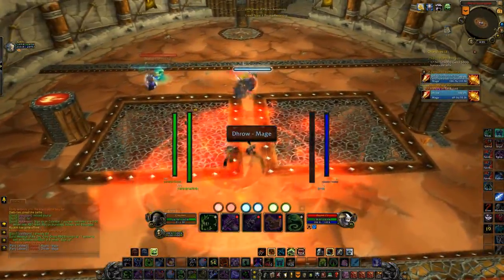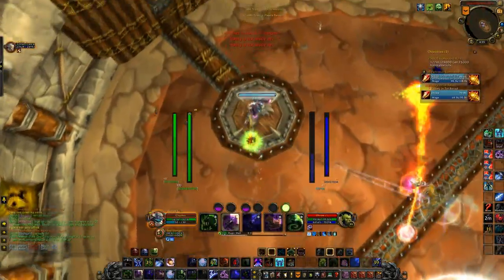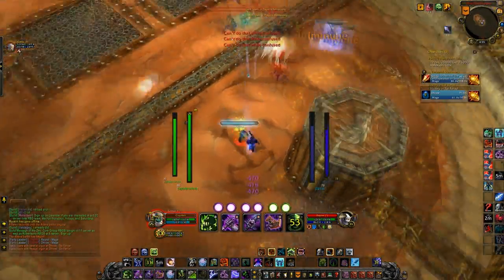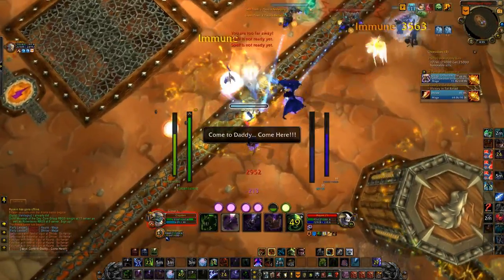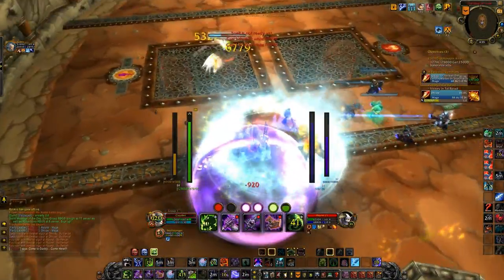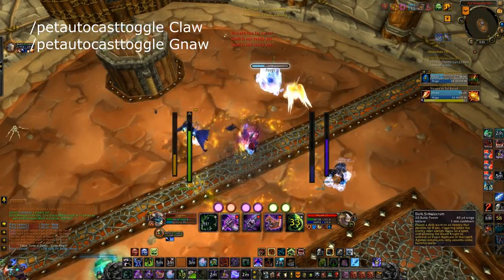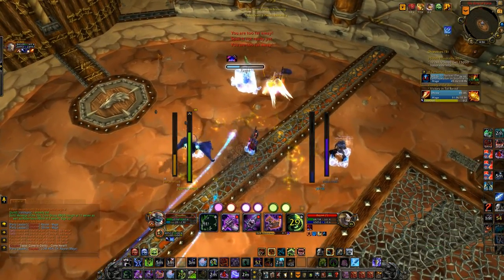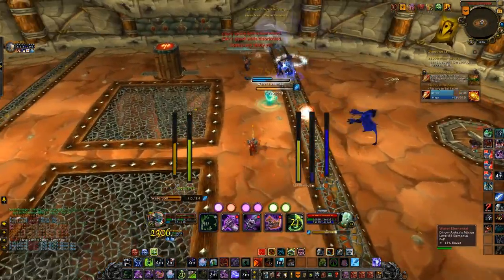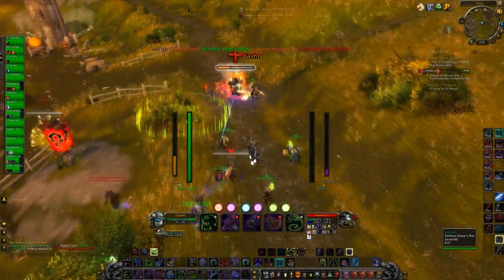The next macro is a ghoul claw toggle. A lot of people argue to have claw turned off so your ghoul keeps his energy and saves it for Gnaw, to get that three or four second stun depending on whether Dark Transformation is active. But claw does really good damage — I've seen it hit anywhere from 8 to 13K crits with Dark Transformation up. So claw is too valuable to ignore. This macro toggles between claw on and claw off, allowing you to switch to Gnaw when needed and then switch back to claw after.